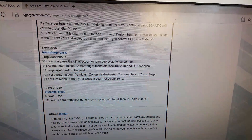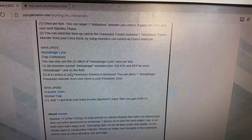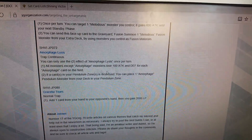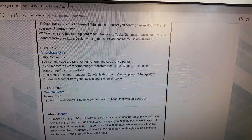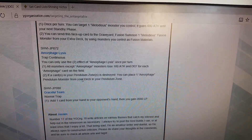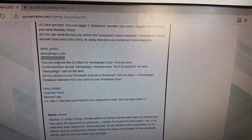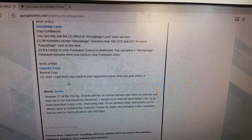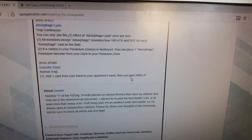Amorphage Lysis — all monsters except amorphage monsters lose 1 attack and defense for each amorphage monster on the field. You can only use the second effect once per turn. If a card in your pendulum zone is destroyed, place one amorphage pendulum monster from your deck in the pendulum zone — this is a continuous spell. Graceful Tears: add one card from your hand to your opponent's hand and you gain 2000 life points.